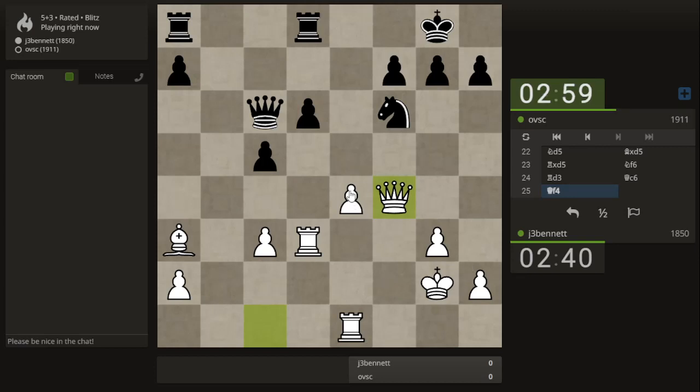Might have to step back with the king — the pawn is pinned. Let's do that. I can push it forward, and if he takes I can take here with check and take back with the queen. I'll be ganging up on this pawn.